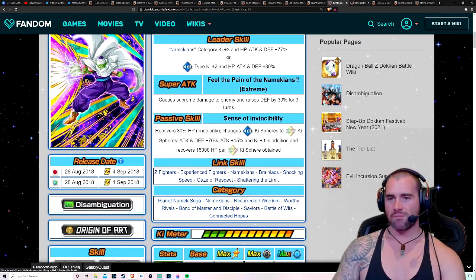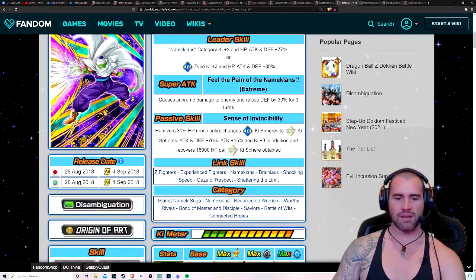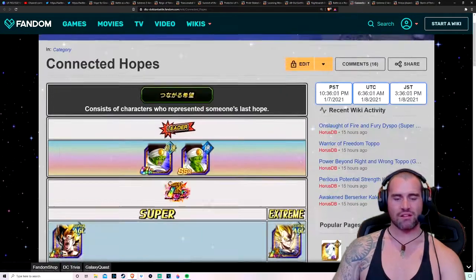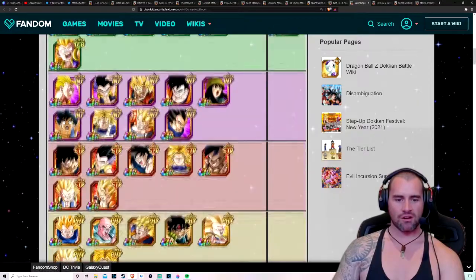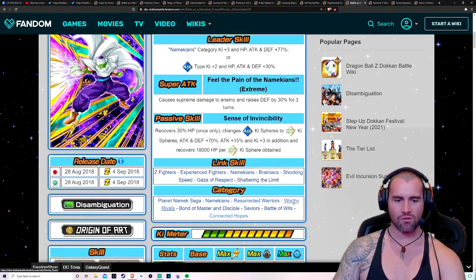Is the other physical Piccolo on Resurrected Warriors? No, he's not. This Piccolo here is on Connected Hopes — that's Piccolo's new category. And what sort of Piccolos do we have on there? None. So this Piccolo here would be without a doubt the Piccolo with the most categories in the game. What have we got? One, two, three, four, five, six, seven, eight categories with this Piccolo.